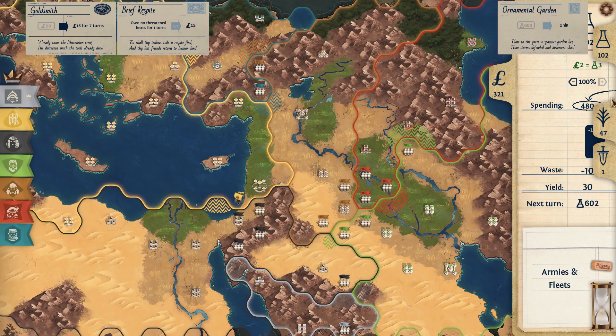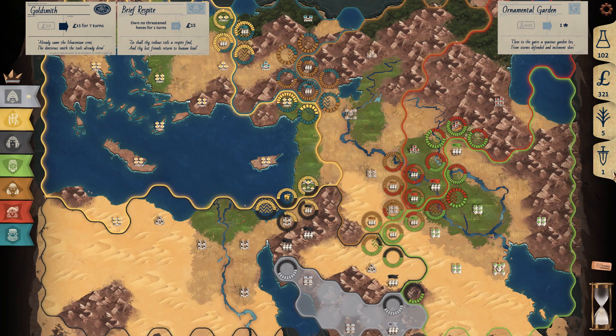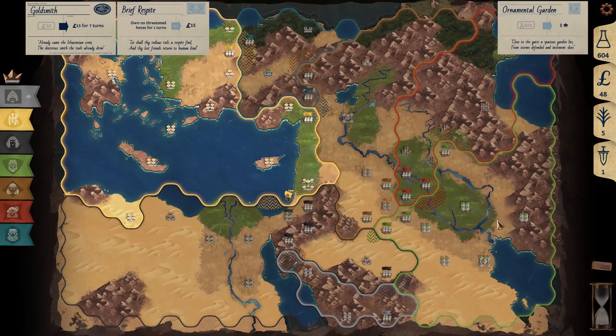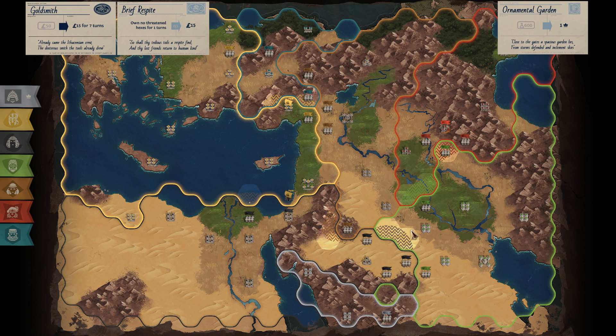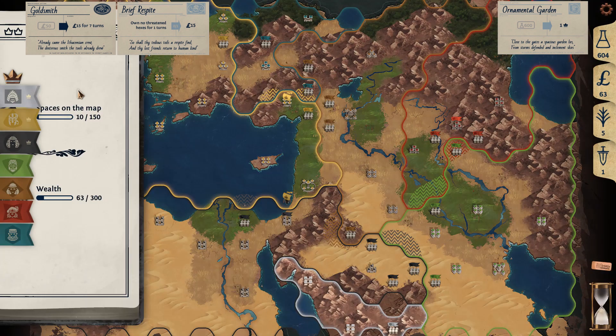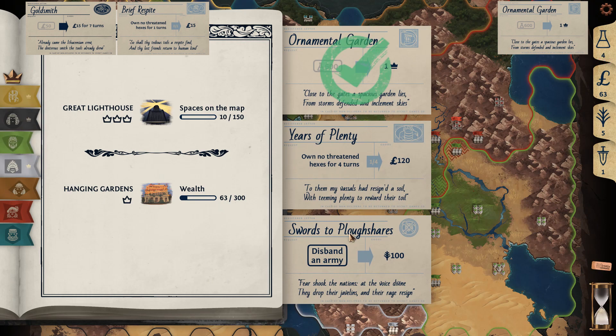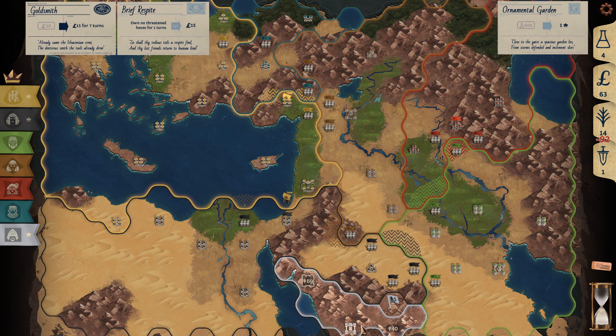So I've got enough money now, I think. So now we got 600 science — we can buy our ornamental garden. This is a good card here to spend an army. I love that one. It's good to get it earlier though, because the food is useful for upgrading your city. Gives you a bit more defense.